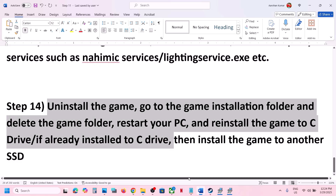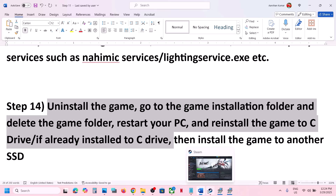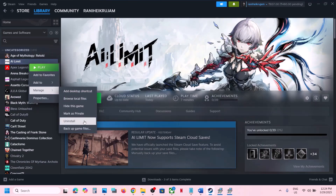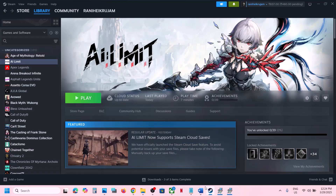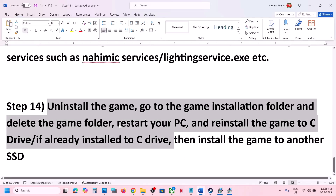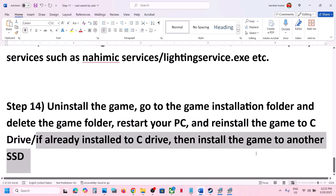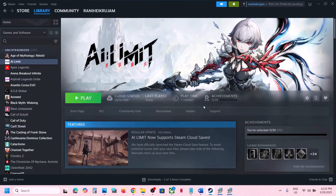The last step is to uninstall and reinstall the game to a different drive. Right-click the game, select Manage, then click Uninstall. After uninstalling, go to the game installation folder and delete the game folder. Then reinstall the game to the C drive — if it was on D or E drive, try C drive. If it was already on C drive, try installing it to another SSD. One of the steps shown in this video should help you run the game successfully on your Windows computer.